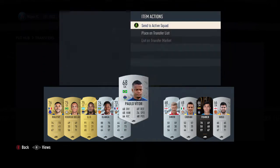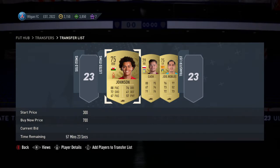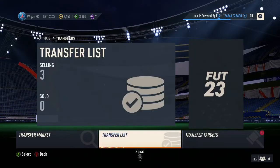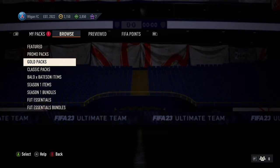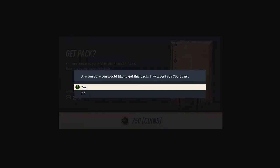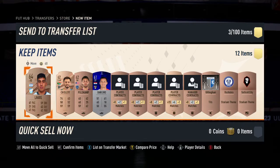Before we go, let me tell you another way to earn coins. Head to the store — you probably know what it is — yes, it's the bronze pack method. This method is really good. Buy the bronze pack for 750 coins. You're not going to get anything great from the pack itself — that's not what this is about.